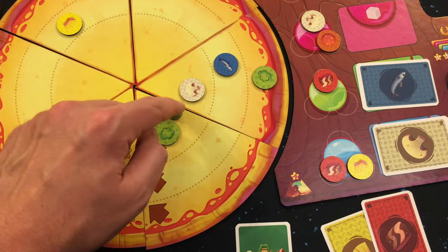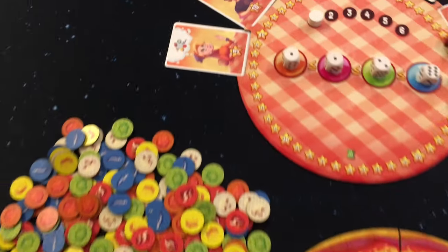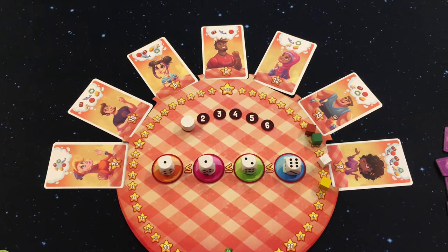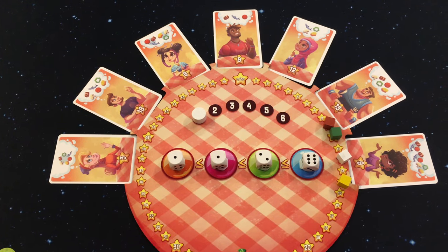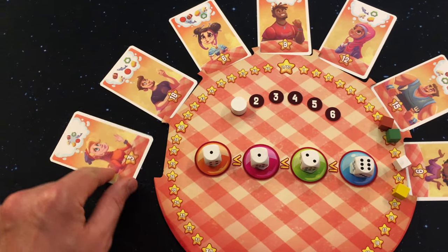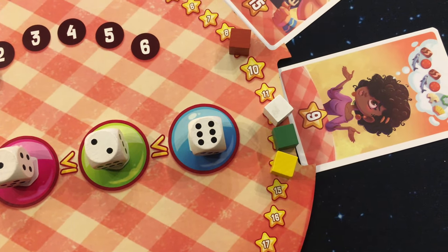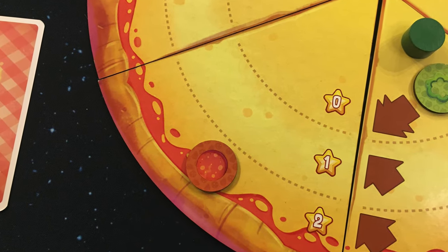After each cooking phase, the serving phase begins. Starting with the first player, they will decide whether to serve one of the seven customers or not. The first player to serve a specific customer will score more points than the others. When choosing to serve a customer, you will slide their card away from the game board, then move your victory point marker the listed number of points shown on that customer card. If you have at least one ingredient on the outside layer of the pizza, you will score an additional two points.